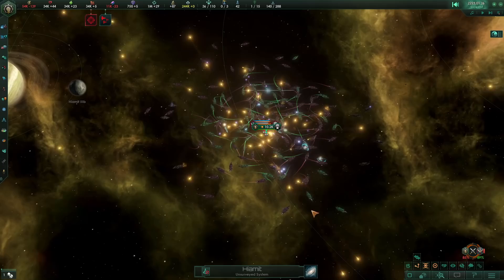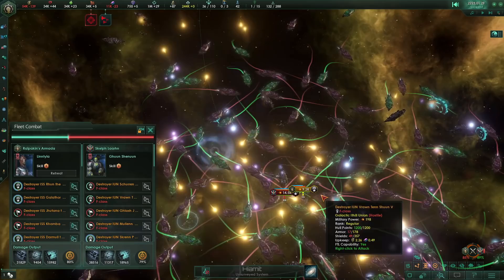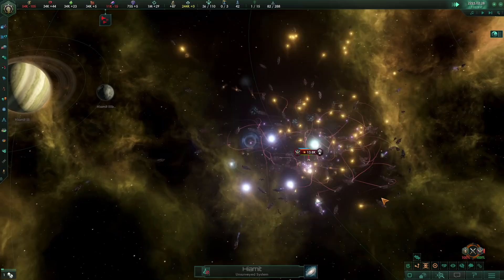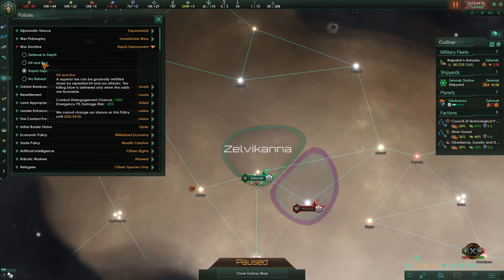Greetings everyone, I'm Stefan and today we have yet another mechanic to exploit and use to our advantage — that is combat disengagement. As you can see here, we have two fleets: a big enemy fleet and a small fleet of our own. The enemy is going to win this fight and cause a lot of losses, but they're not going to destroy our entire fleet. A lot of our ships get disengaged from combat instead, and once the battle is over, we're given a chance to rebuild and fight another day. Today we're exploring whether using it to its maximum potential with things like the Trickster Admiral and the Hit and Run War Doctrine is actually a good thing, or can secretly hurt you in the long run.